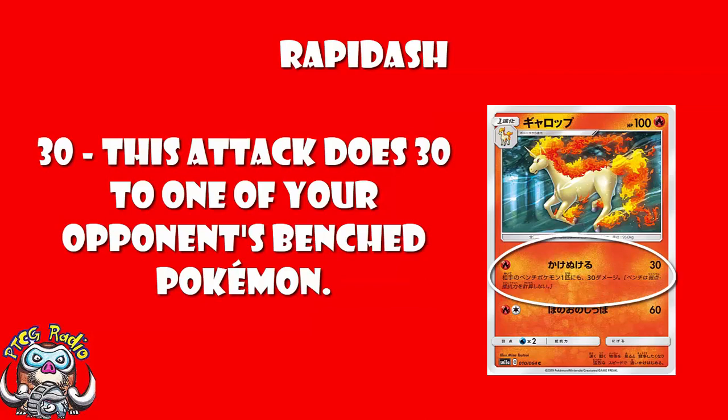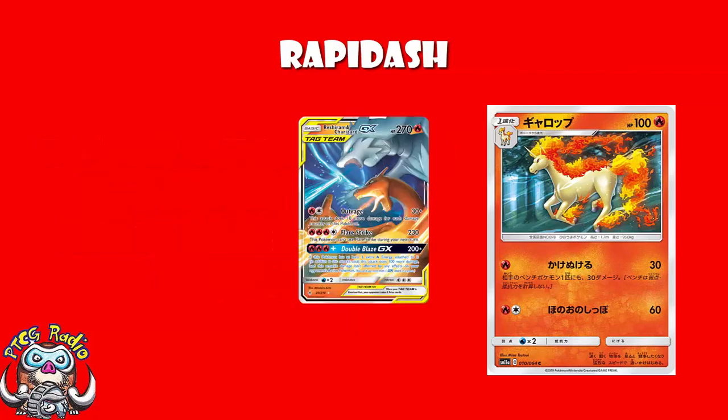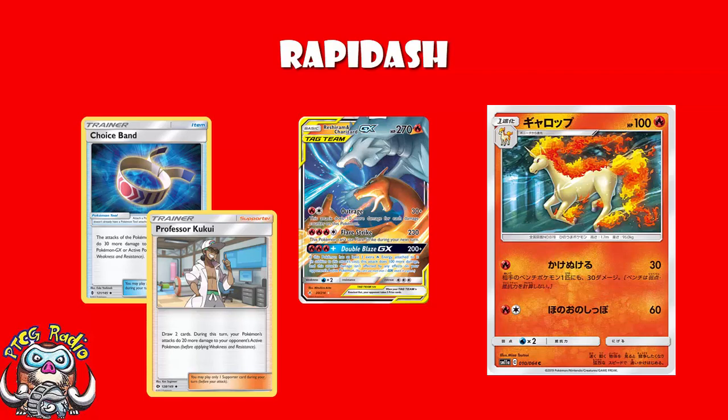But I do think there are going to be games where you can have a Pokemon in the Active that your opponent doesn't want there — that they can't get out of the Active. If they have two turns where they can't get it out, you're talking 90 to the Active and 30 to each of three bench Pokemon, which you could double up to do 60 or even triple up to do 90 to one particular Pokemon. And then they're in range of Reshiram and Charizard.